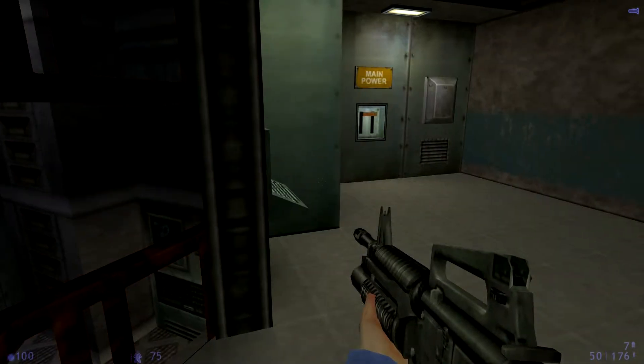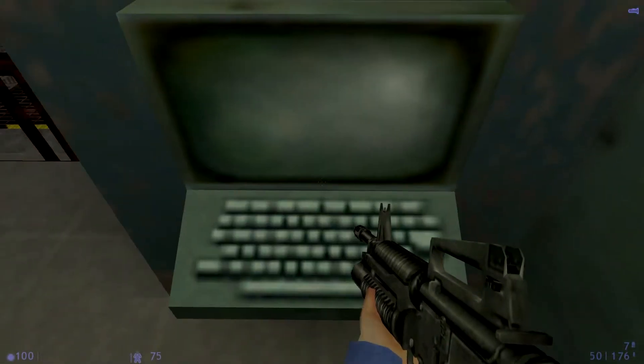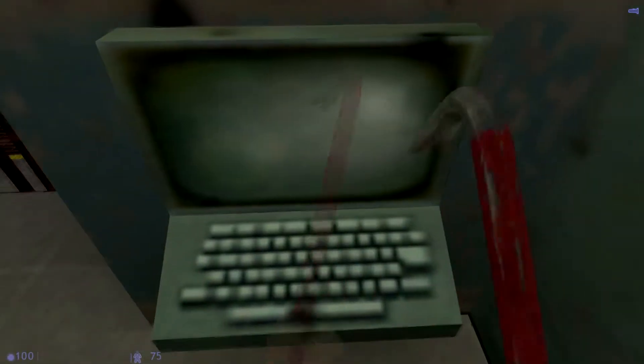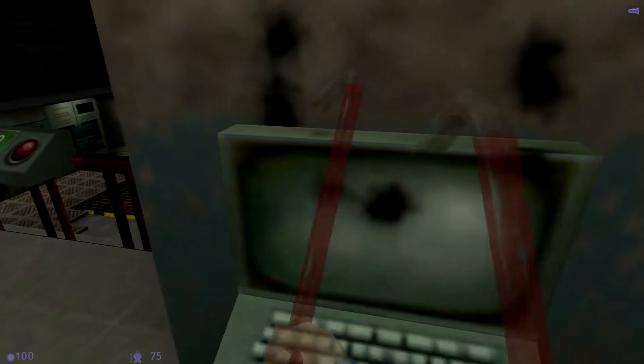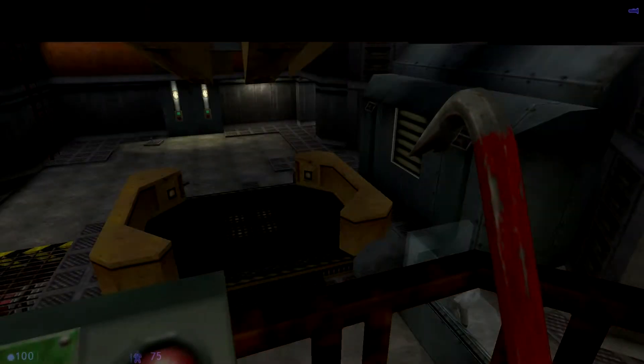Okay. Main power. Am I doing it right? What are you waiting for, Calhoun? Get up to the control room and locate the main power switch.